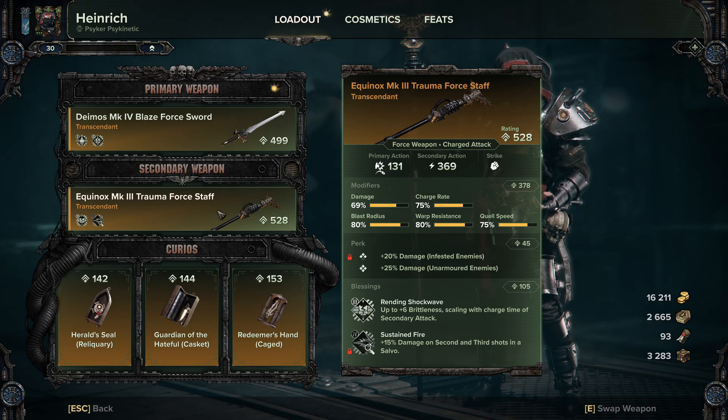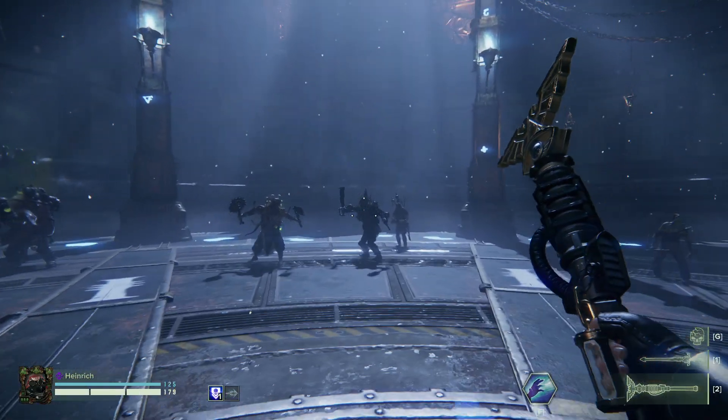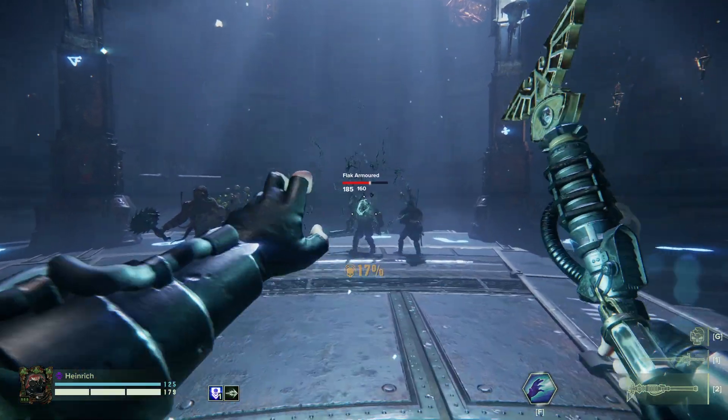It's not so much for my own damage but this helps out your team — your Zealots and Ogryns — because that's generally what you're doing with this: helping your teammates by softening stuff up and staggering. The other blessing I have is Sustained Fire that came on the staff. What we really want is either Warp Flurry, increased charge rates, or Soul Blaze for putting the flame DoT on everything. Sustained Fire isn't too bad but it's by no means a meta blessing, so I wouldn't go out of your way to get it.